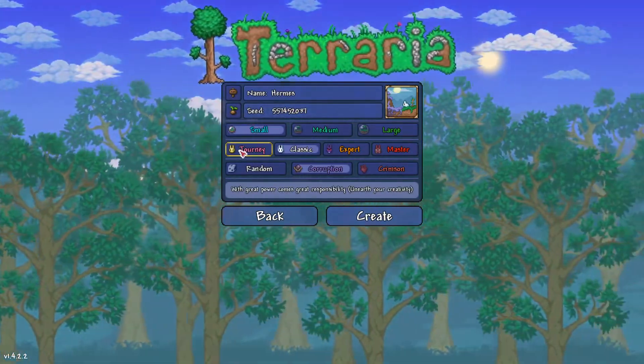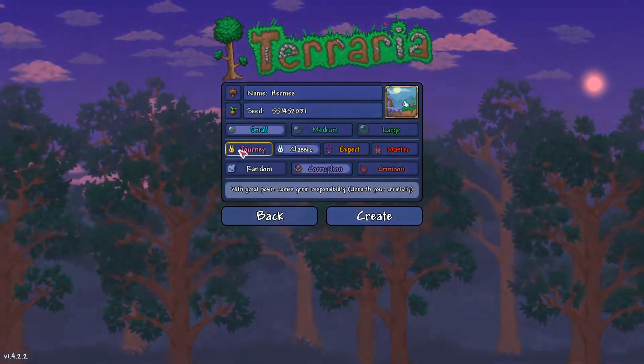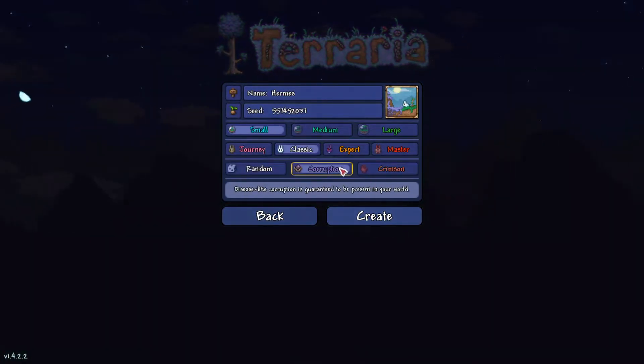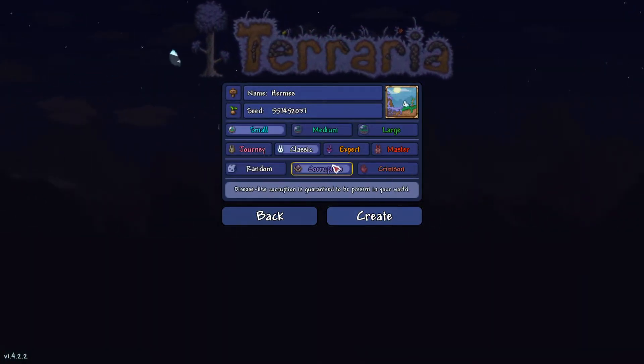The difficulty can be anything — Journey, Classic, Expert, Master, anyone. It doesn't matter. We go Classic just because that's how we do it. And the evil — it can't be random, it can't be Crimson. As always with me, it's got to be Corruption. Unless by some miracle I say Crimson, but I usually don't. It's Corruption.